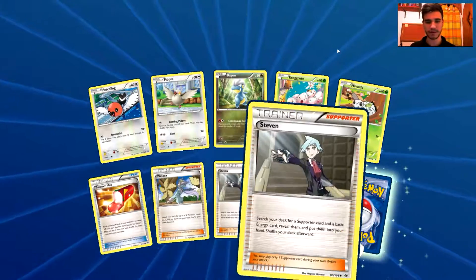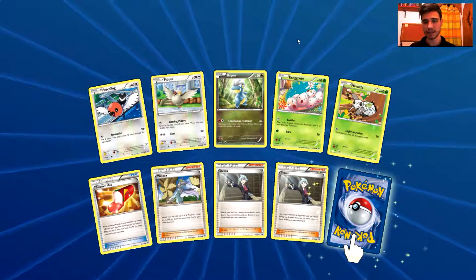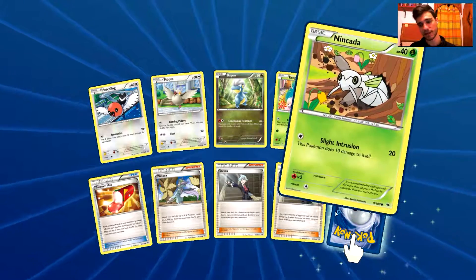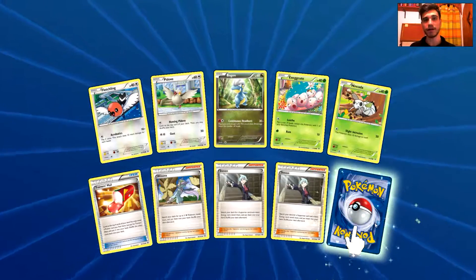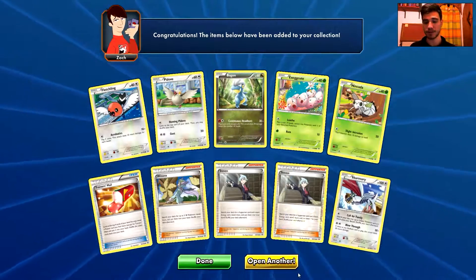Wow, a funny pull right there with Steven. We have a Fletchling, a P-Dub, a Bagon, an Exeggcute, an Inkanda, a Trainer's Mail, Winona, Steven, and Steven — and the rare is a Skarmory again, Non-Holo Rare Skarmory card.